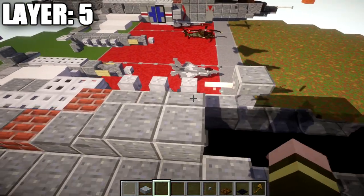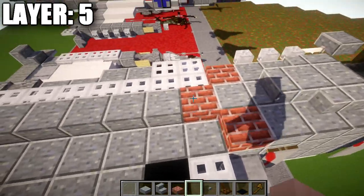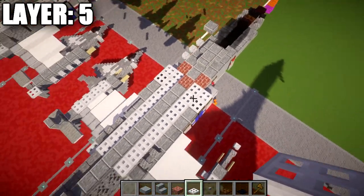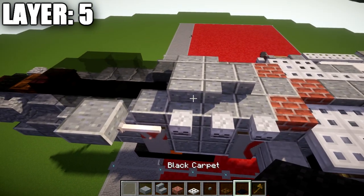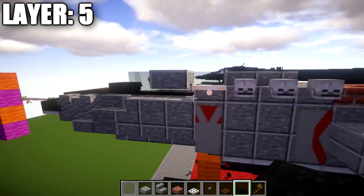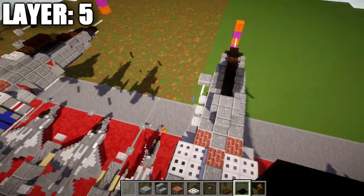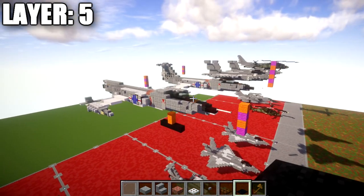Place a polished andesite slab, followed by a polished andesite stair, and then a polished andesite corner stair. Coming off it, place a polished andesite slab, then a brick slab, followed by a row of nine iron trapdoors going back. Then go to this iron trapdoor, place one on top of it and a second one back so you have those iron trapdoors covering that space. On the left side only, add three skeleton skulls coming off the polished andesite stair, corner stair, and slab — then an end rod going forward and a polished andesite top slab. This is the refueling probe that sticks out to the side; the right side does not have it. Once done, this is what it should look like from above — layer five is complete.